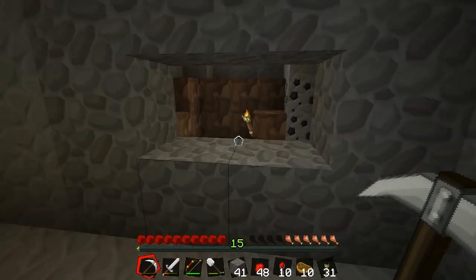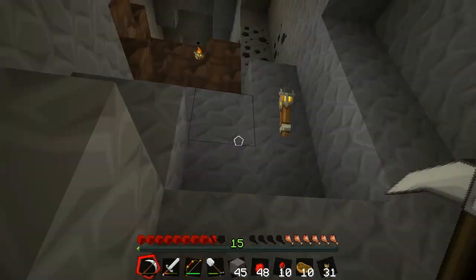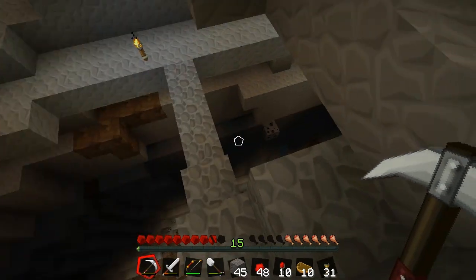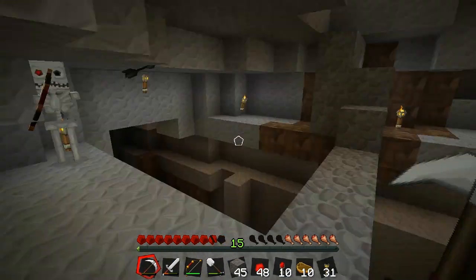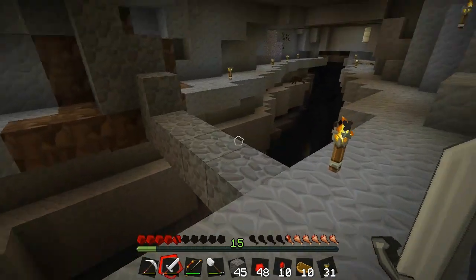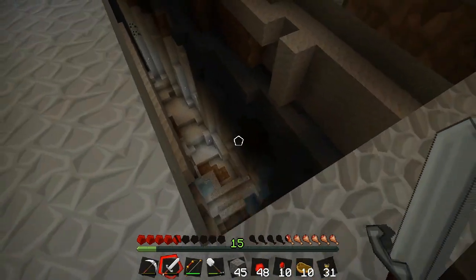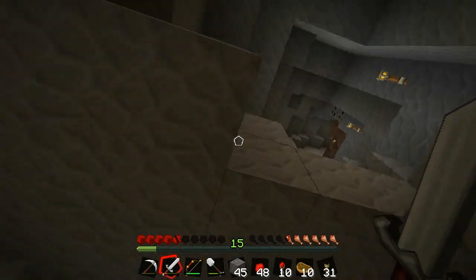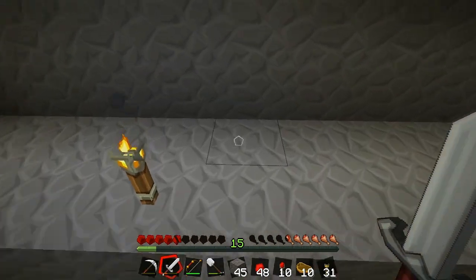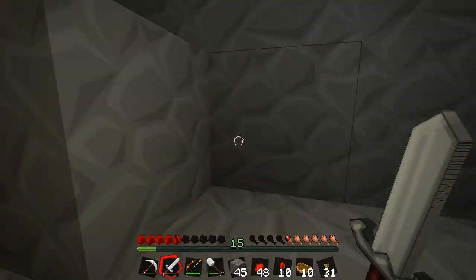Another thing I wanted to show you: as I was expanding I found a cave that goes underneath my house where I built, and it actually opens up into the ravine I've already explored. Gotta be careful — creepers! Oh, a skeleton too. So yeah, I've already been down at the bottom of this ravine before but I didn't realize my house was right above it. This is going to make for an excellent expanding project — building some interesting structures down in the ravine.